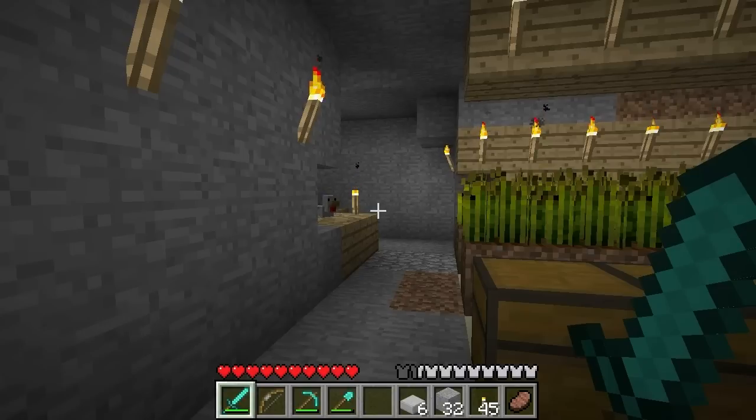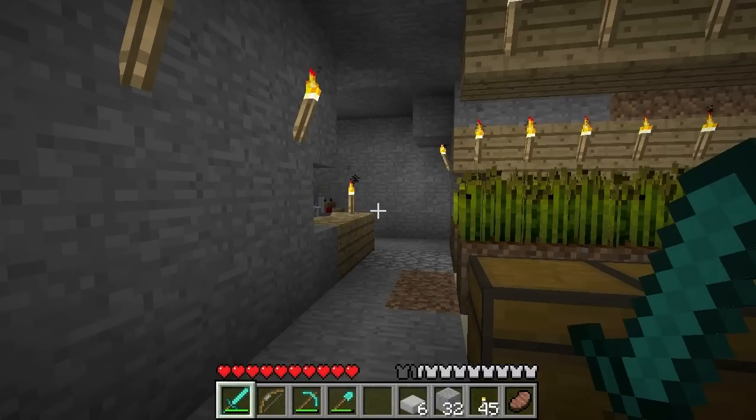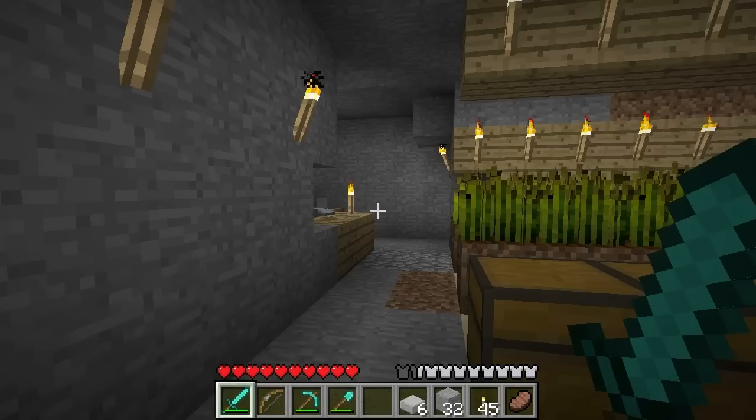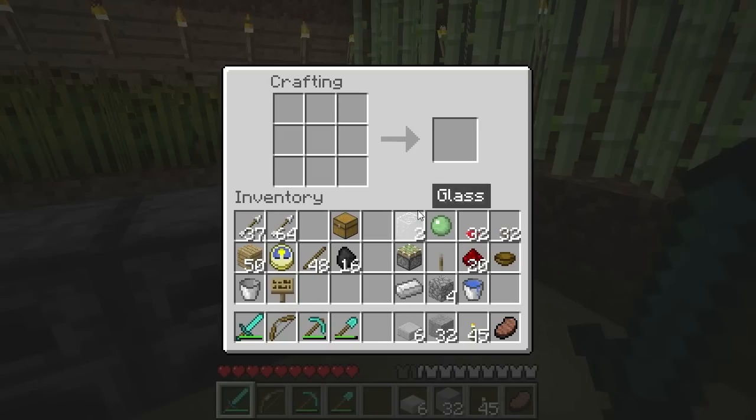Before I get started on the actual construction, I want to talk a little bit about mushrooms and why we want to have a mushroom farm. Mushrooms are absolutely fantastic for healing, but you have to make a stew. To do so, we have a bowl, a red mushroom, and a brown mushroom — that makes a stew, and the stew heals five hearts.